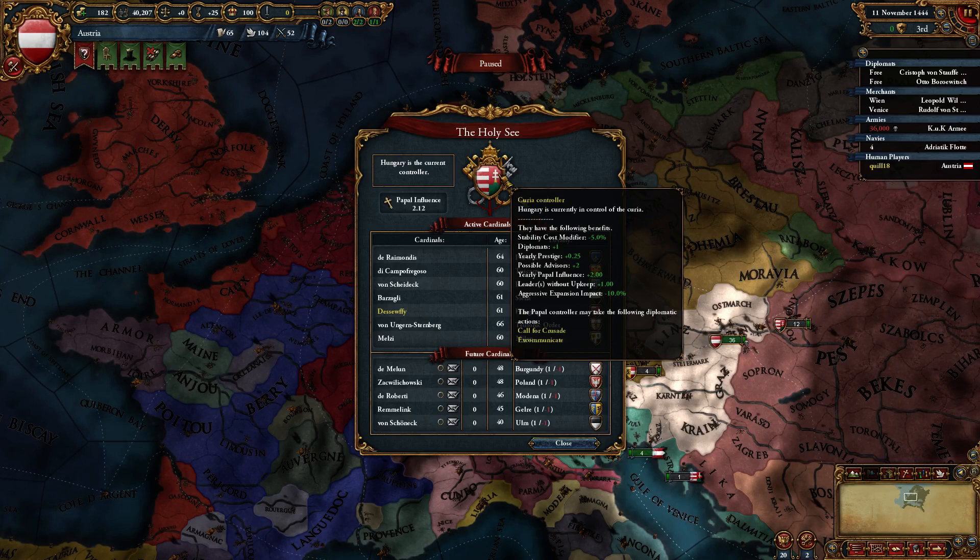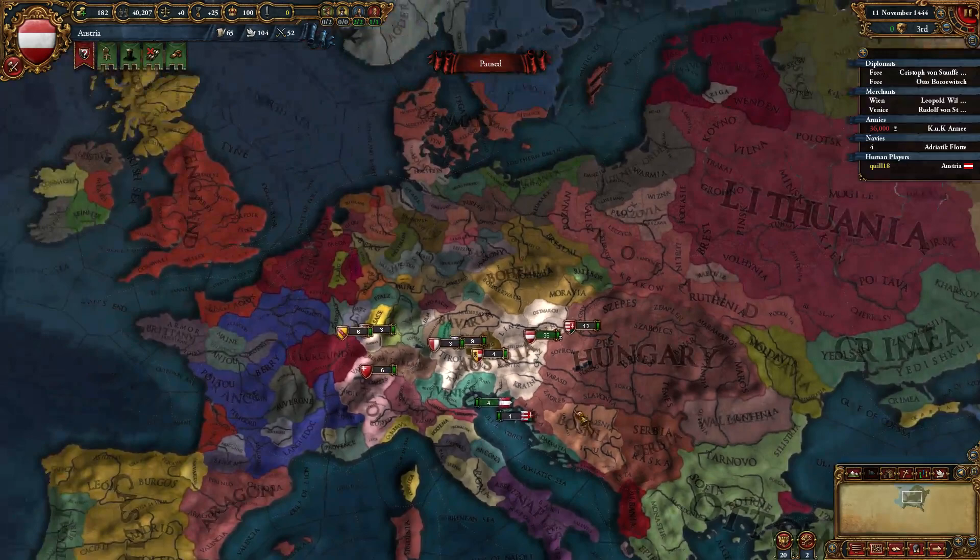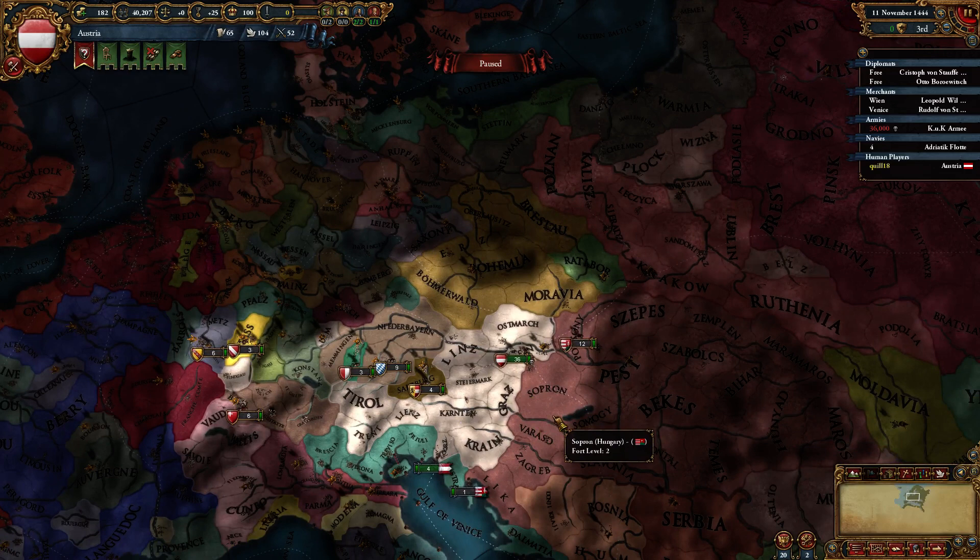Stay Catholic and try to grab a bunch of cardinals — it's very helpful. Also, if you become the Curia controller, you get the plus one diplomat, which is hugely awesome. Do keep trying to boost your HRE relations. Let's talk about first moves. There are some interesting things to do with marriage. Austria's motto was, let other people go to war — we're going to marry instead.